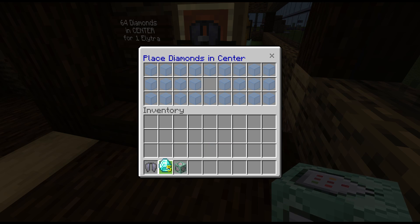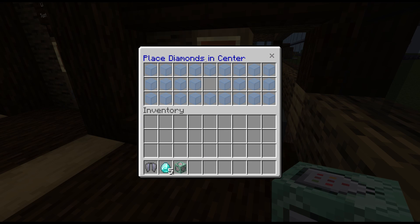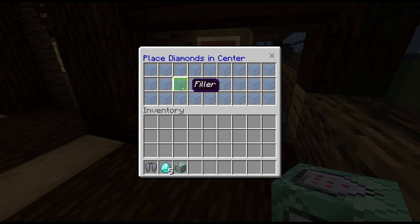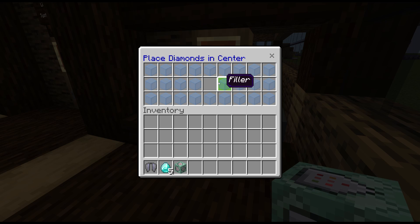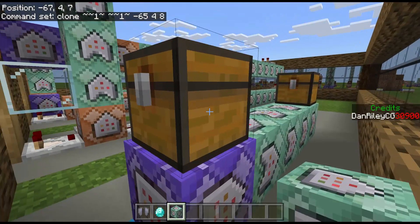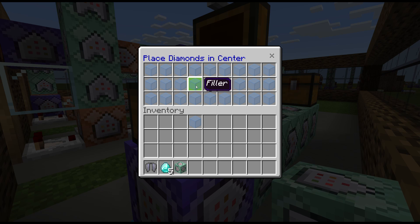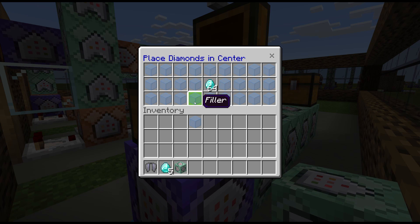The only thing you have to understand is a slight drawback of the system — at least with having filler items in here. You need to make sure that players in your realm or server understand that they should not be touching these filler items, just leave them as is. Because if you take this block out and open a spot, this chest will not match the other one ever — until there's another filler item there that is the same renamed item.